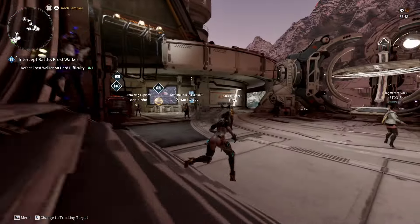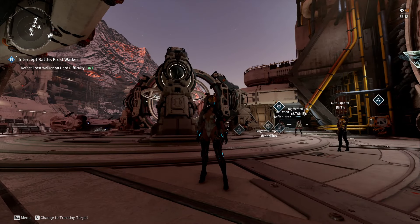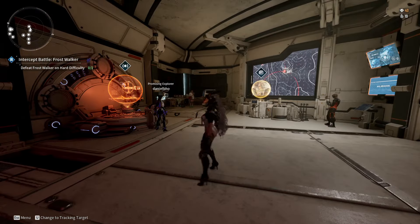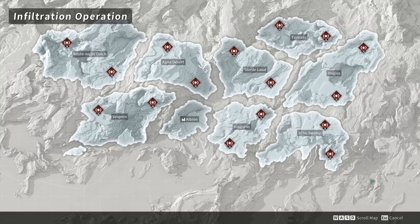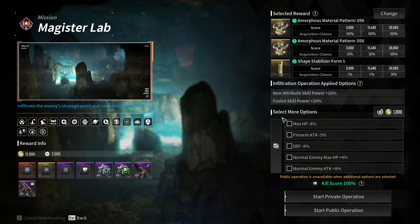Now let's get into it. Starting off, let's go over what you're going to need for this farm. The straight answer is quite literally nothing — you can use any descendant, any weapon, or anything like that. There are basically only a few certain criteria which you need to meet. First of all, to start this up, you're going to want to head on over to the infiltration operation terminal, and you're going to want to start it up on hard mode. You can do literally any of these missions — any of these infiltrations — it's completely up to you. All of them give different relics or different amorphous material patterns.